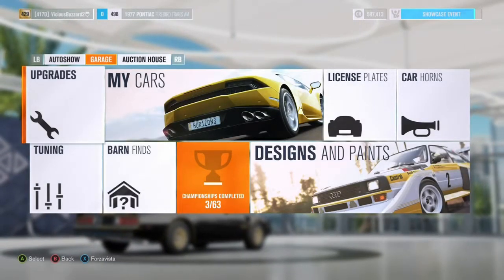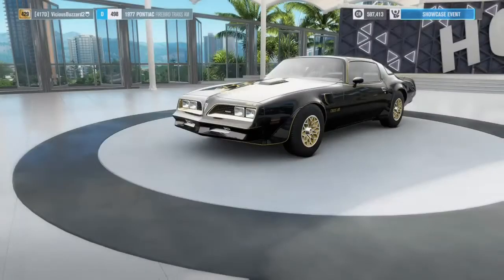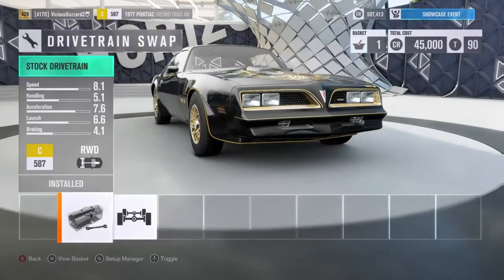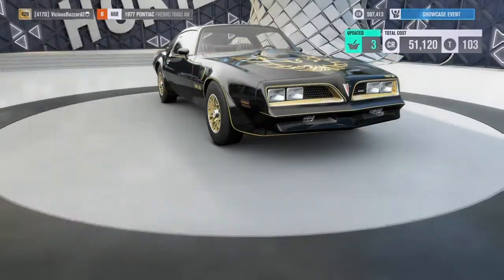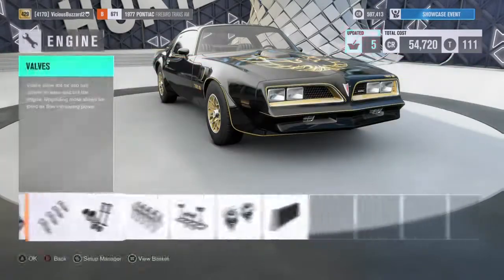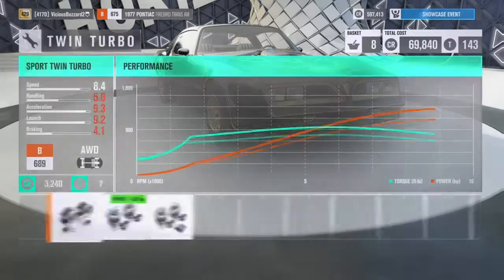Hey guys, what's up. I'm making another video today and in this video I am actually building a 1977 Firebird Trans Am — the car that was actually in the movie Smokey and the Bandit. If you guys have ever seen that, it's a pretty old movie so a lot of you probably have not seen it. I'm basically going to keep the stock paint and the stock rims and I'm gonna fully modify this car so I can try to make it as fast as I can.